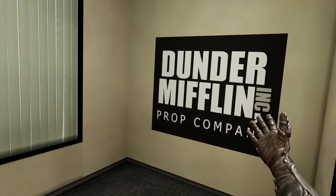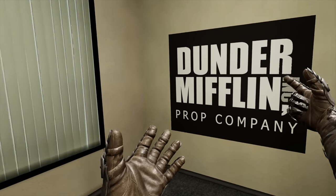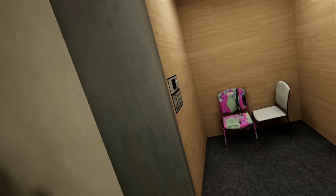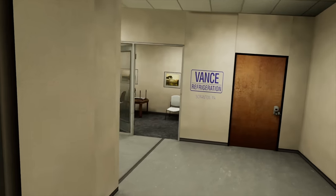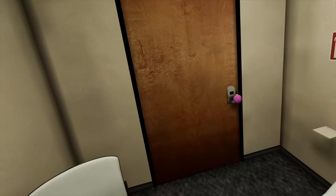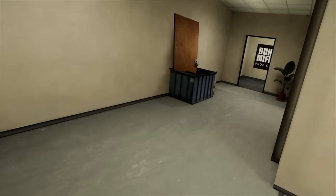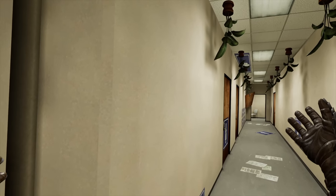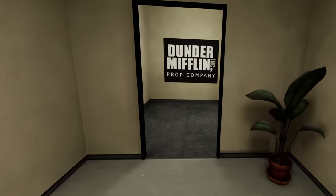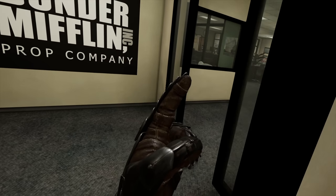Let's just find out where the rest of this leads. This is the Dunder Mifflin Prop Company now, so that's interesting. Over here is a waiting room. That's an elevator with more Squidward textures. We have Bob Vance Zone. Can we get into Bob Vance Zone? There's another Squidward right here. This is so creepy. It's cool, it's just creepy. Like if you're looking to explore things and you like that unsettling vibe, these are the maps for you.